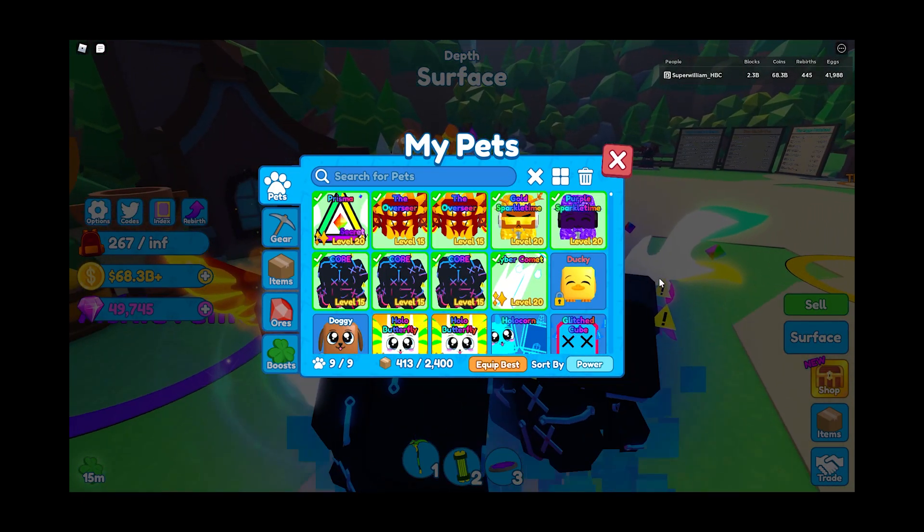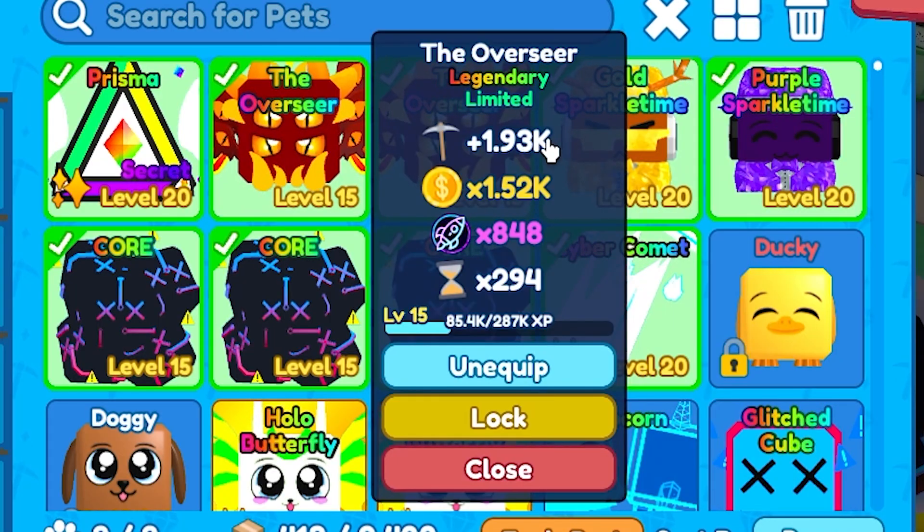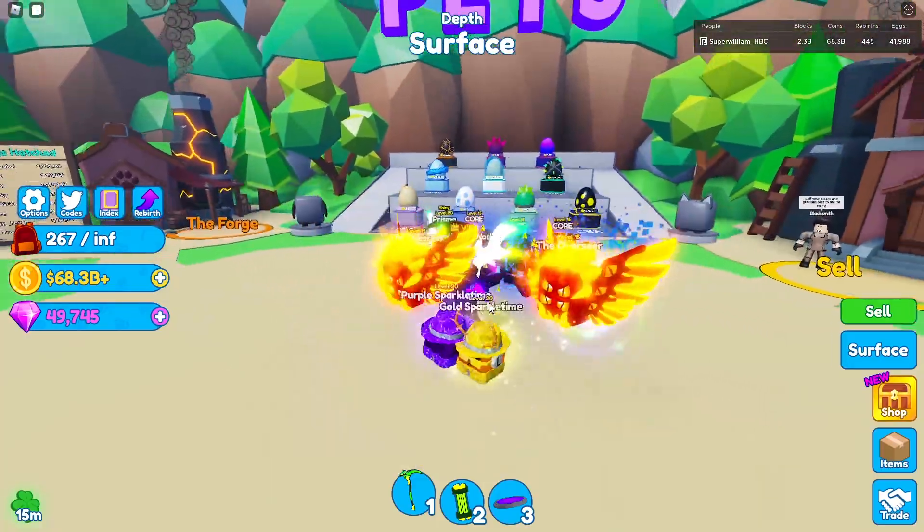Well, they're not hard to get — they're fairly easy. Out of that egg you can get some limiteds like the overseer right here which actually has some pretty powerful stats as you can see. But anyways, let's get straight into it.